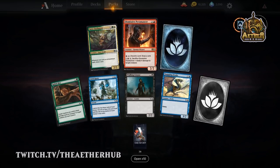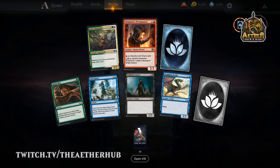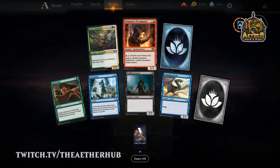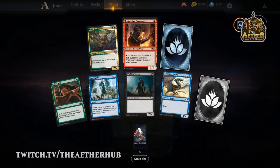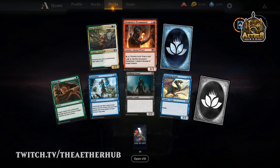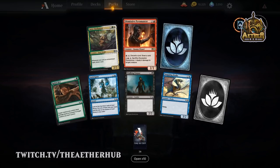Dismissive Pyromancer is definitely a limited all-star — it just does so much for you. Maybe good in the wizard deck. It's a two-drop wizard that does stuff — beaters with upside are always great in limited. Don't know if it could see any constructed play unless we had another set with Madness — if we had a Madness set, he'd be awesome.